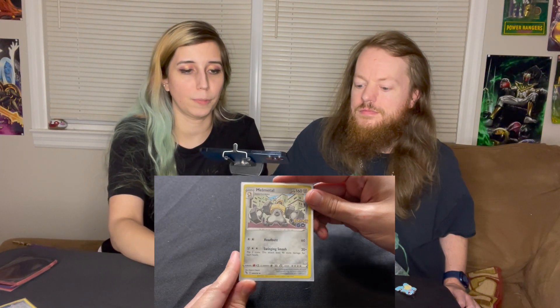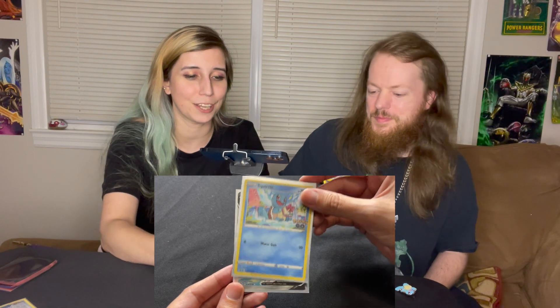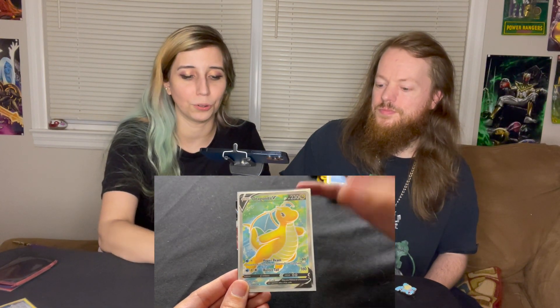That was all my cards. I'm going to include Melmetal as an honorable mention because Clay really likes him - he is obsessed with this Pokémon. If you look at the anime, it's literally liquid metal, like Terminator 2, it's awesome. And then we got the Squirtle promo which I absolutely love with the little present. The true best card of the whole pull was the Dragonite full art - best Pokémon in the whole pack.